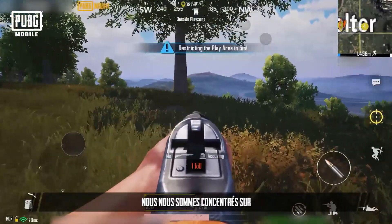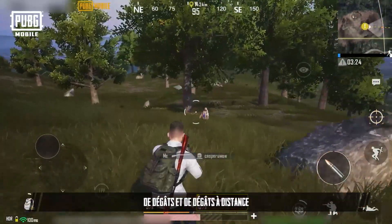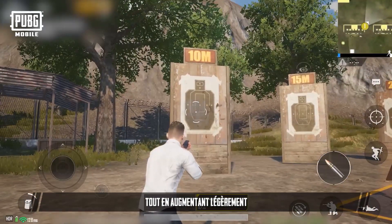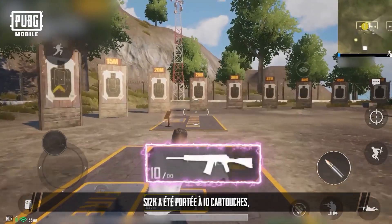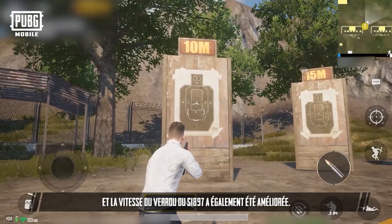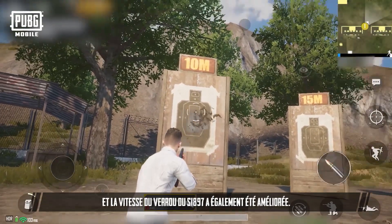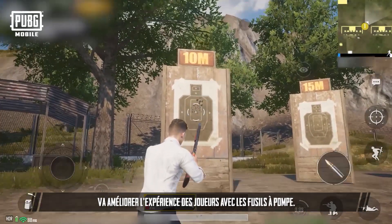Firearm Optimization: For firearms, we focused on adjusting the shotgun's attributes, increasing its hit damage ratio and range to damage, and slightly increasing the base damage of the sawed-off shotgun. S12K's capacity has been expanded to 10 rounds, and S1897's bolt-action speed has also been improved. We hope that this series of adjustments will improve players' experience with shotguns.